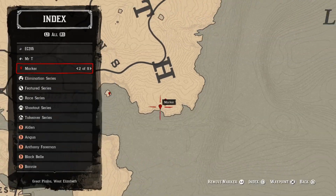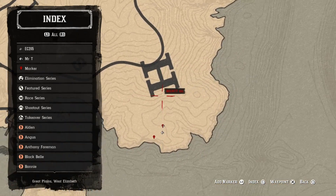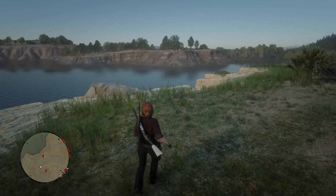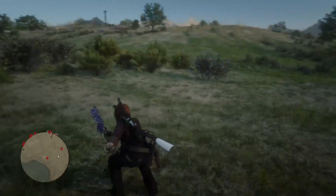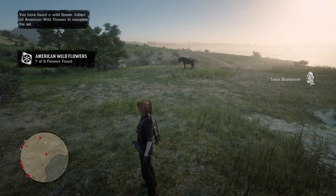As you can see, 300 XP — bing bam box — that's a random item box roughly around there. Next one is a flower. This one is 150 XP, super easy — just grab it, pick it up, and run away.